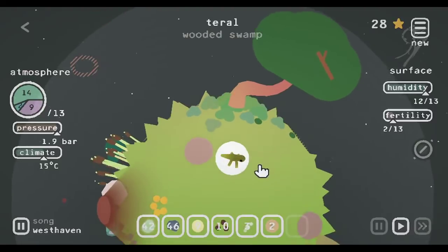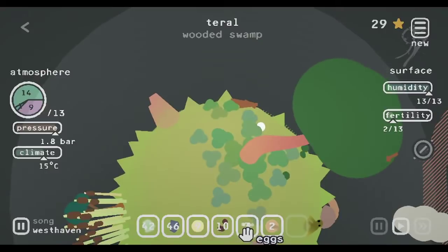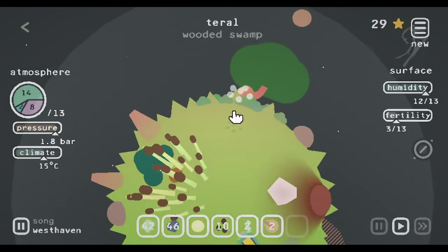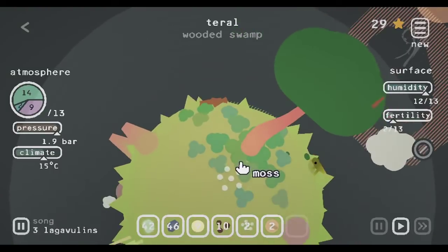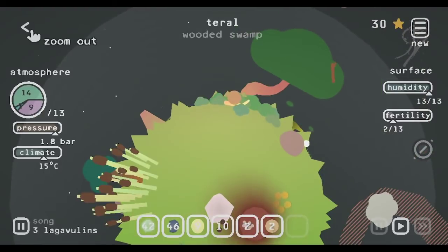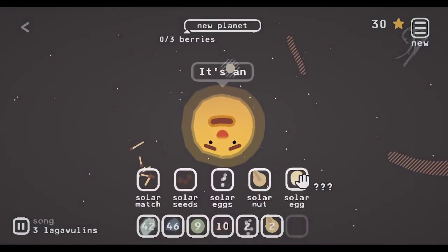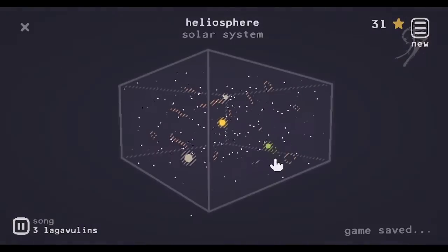Give me a salamander. And then one next to some moss — that should give me a snail. We got a snail, so now we're up to 30. Now we have enough points to unlock the egg. We can start getting CO2 onto the planet now.